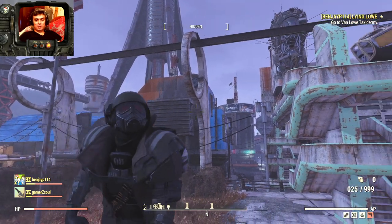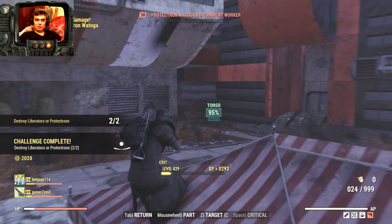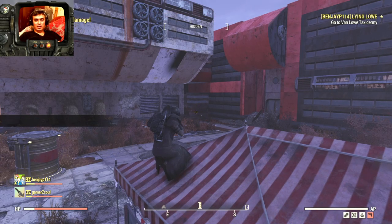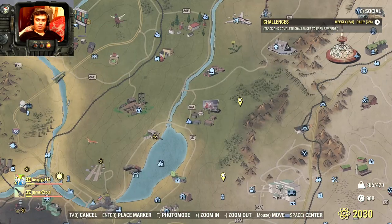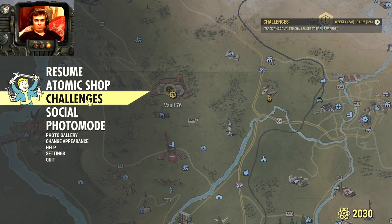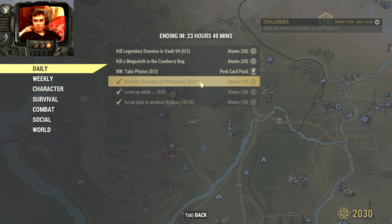Let's get started with the daily challenges. There are a few very easy ones, such as kill two protectrons or Liberators. You will get your Atoms. So if you're a low level, maybe the best way would be over here — you will have your Liberators there.